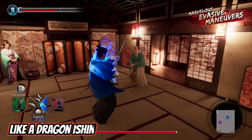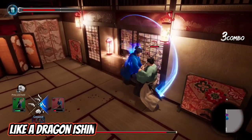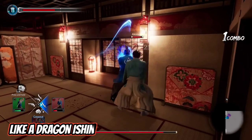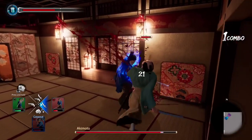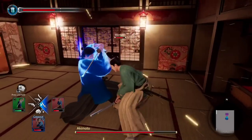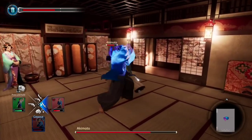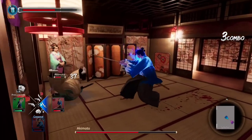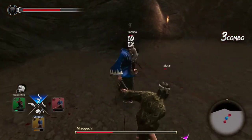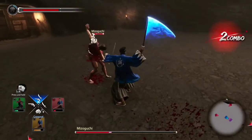Like a Dragon: Ishin aims to continue the fun and action-packed gameplay that previous entries in the Yakuza franchise delivered, but it's doing it in a way that changes the game in certain aspects. Instead of being in the modern day, you'll be in 1860s Japan. Specifically, you'll be in Kyoto on a mission to discover the truth behind your father's death and get cleansed of the false crime you were charged with. When you fight, you'll have many options for taking down foes — you can wield your sword or fire a revolver to take out enemies. Build your samurai how you want to change the future.